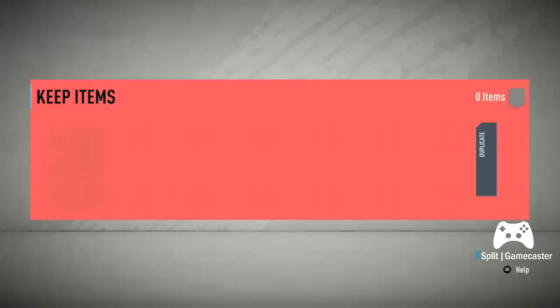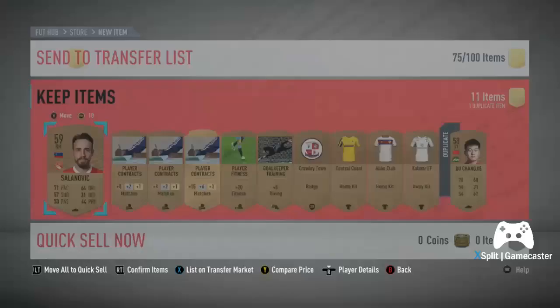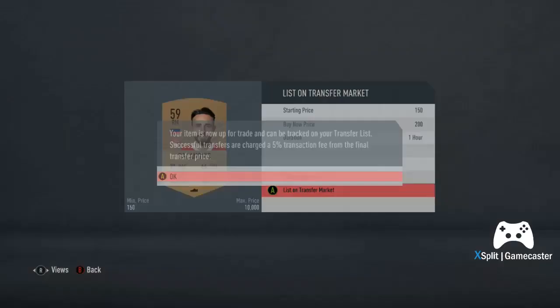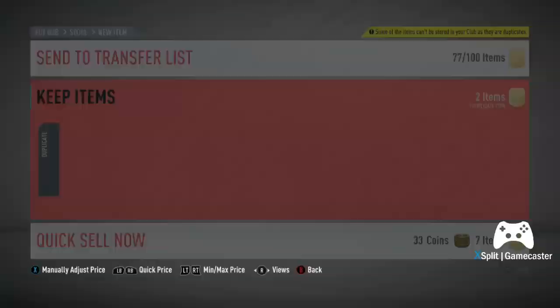You don't have to worry about losing a large amount of coins. If you're trading with high-risk players like the ones to watch that came out recently, there's quite a high chance you can lose a lot of coins — it's very risky. This bronze pack method involves no risk at all; it's a guaranteed way to make small amounts of coins.